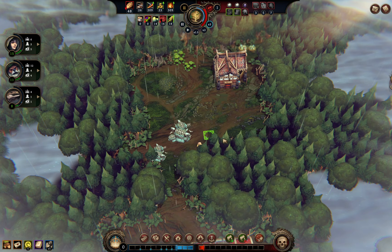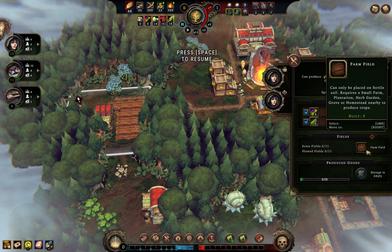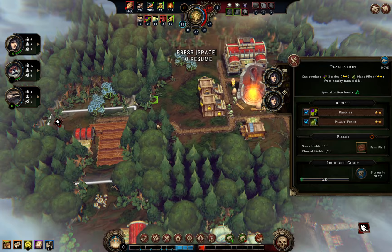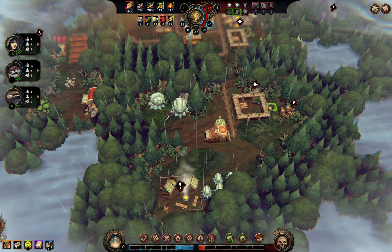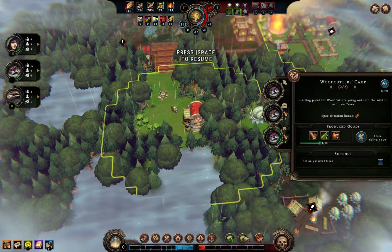We've got some more population, so let's have a look around and decide what to do. We've got plant fiber going into the leather worker and we're going to grow plant fiber in the farm — that's a nice production chain. We're going to grab all of this food and turn it into jerky in the smokehouse. You can select your recipes even before the building has been built, which is handy. We'll carry on cutting through to find out what's down there.